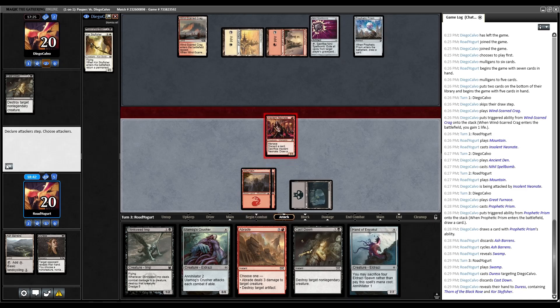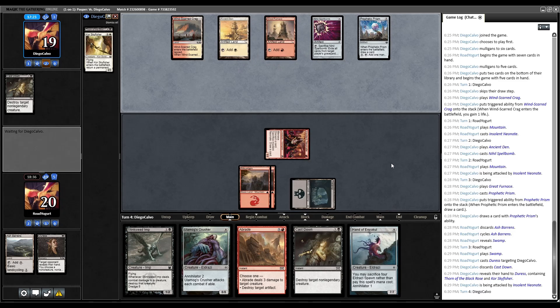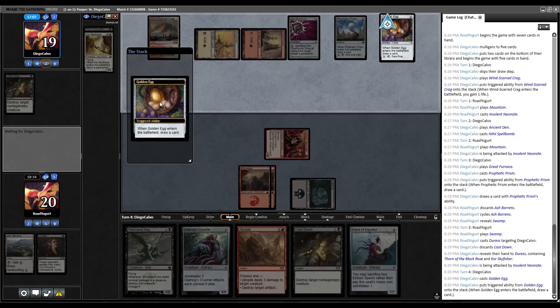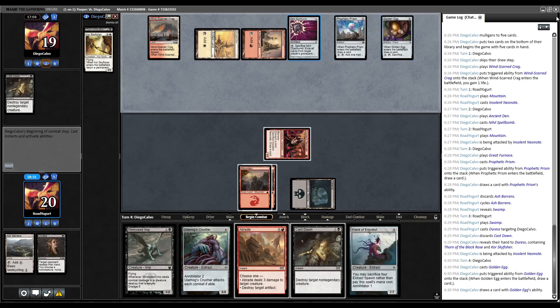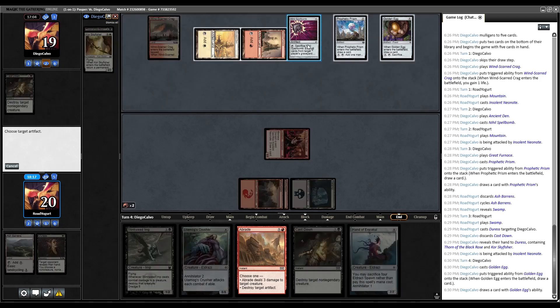Let's attack for one and pass, holding open our Abrade. Opponent is a land short of playing Thorn, then casts Golden Egg for another fixer and draw. Blowing up Prism is less good now because they have a redundant effect. I think we'll blow up Spellbomb — just in case we hit Exhume this turn.